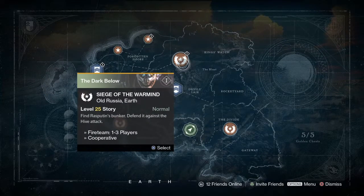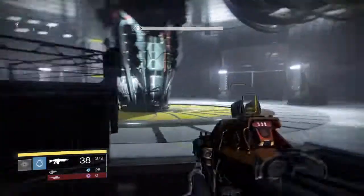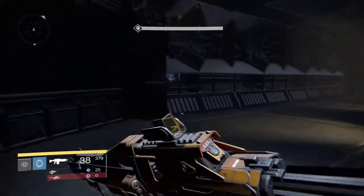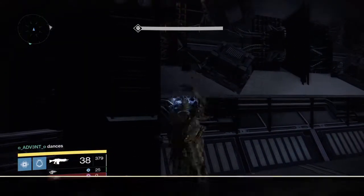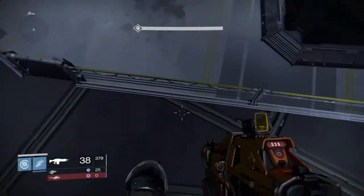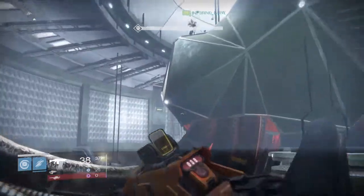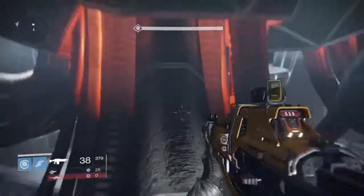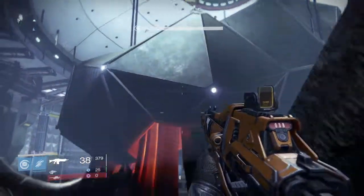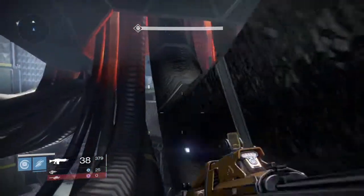Next one is going to be the Siege of the Warminds mission — also DLC — where you have to defend Rasputin. It's going to be in the big battle area, the big dome area. When you get to the underground part on the other side, there's the ghost — I honestly thought it was a light bulb the whole time. The second ghost is on top of the whole Warmind structure. As a Hunter I used the triple jump and it was kind of a pain but I finally got it. Titans and Warlocks definitely have an easier time getting up there, but once you get up there it's rewarding.